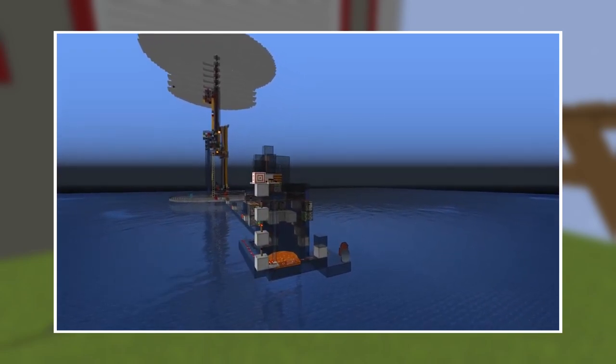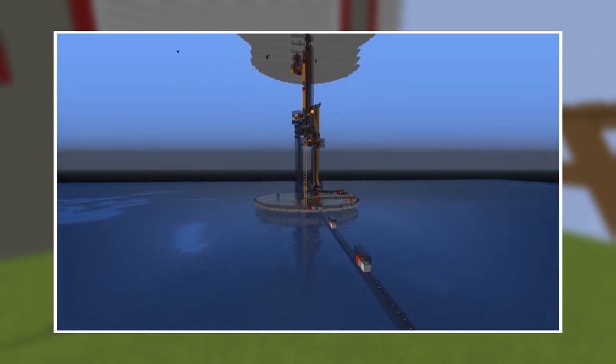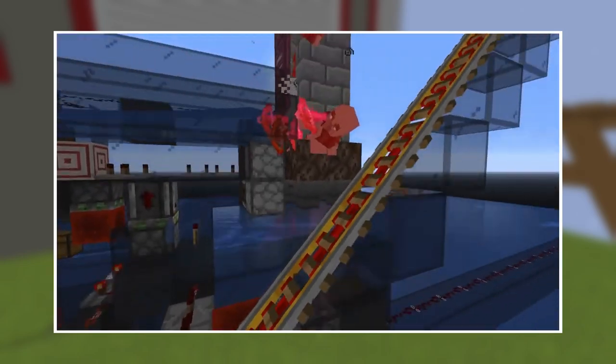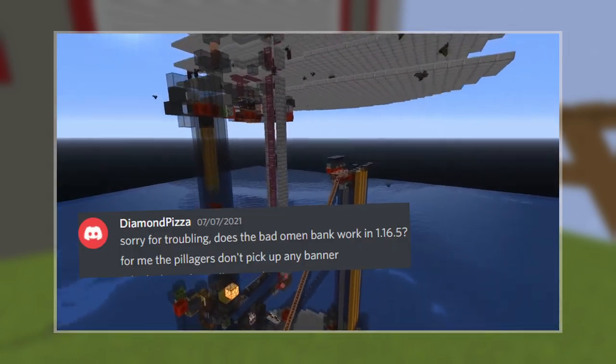Bad Omen Bank by Alu — I've showcased this one before on my channel. The idea behind this one is that you farm banners from outpost and then give them to pillagers that enter a raid area, because raiders that lost a captain are supposed to pick up their flags. The problem is that I cannot replicate this anymore in 1.17.1, and even before that this was hard to replicate for some people.